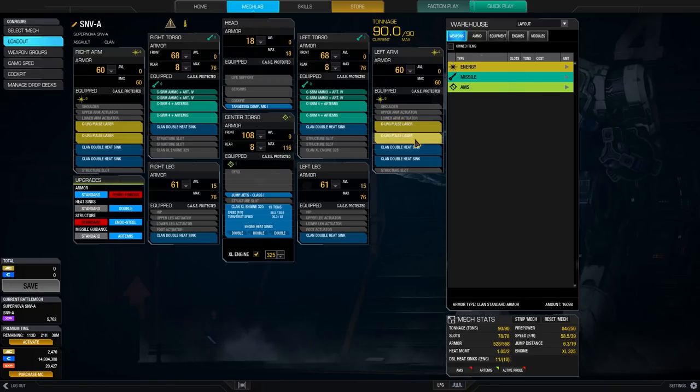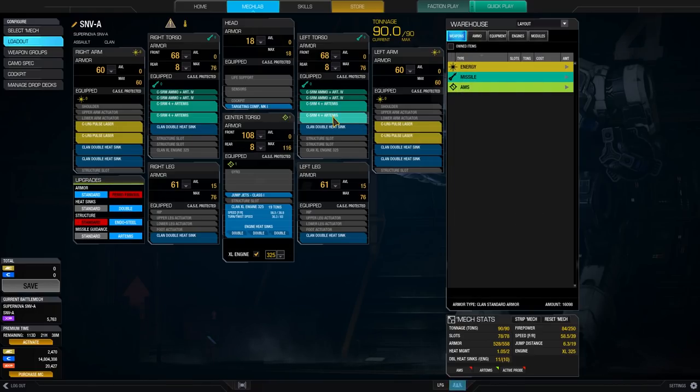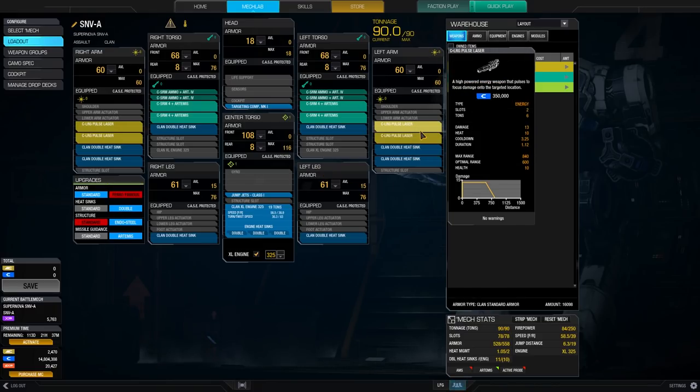As you can see, I've got four large pulse lasers — that is very much — and I've got four SRM4s for close range brawling. So this is a bit interesting. You've got the large pulse lasers for medium range poking, and as soon as it's getting close and intimate, you are just firing your missiles. You probably need to silence your large pulse lasers then, because they generate a lot of heat. And don't make the mistake to fire them all at the same time, because they will generate a lot of ghost heat.